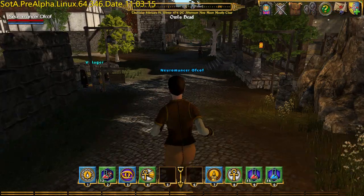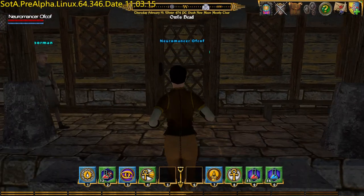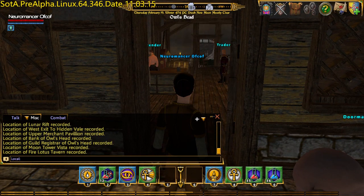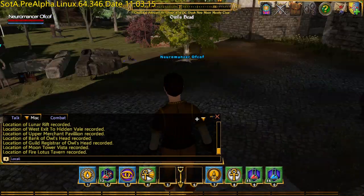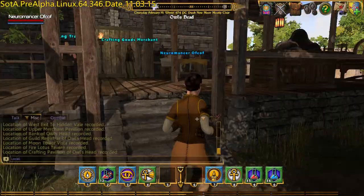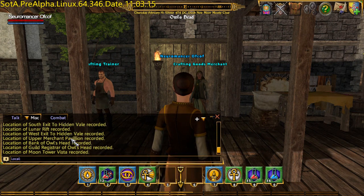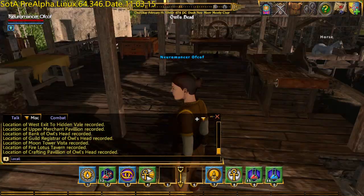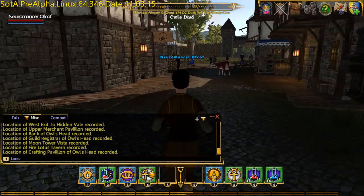Now head back down the hill into the market part of town. Here where there's a doorman is the Fire Lotus Tavern. There are some quests and stuff in there you can do — earn a bit of gold, always worth doing. But for now we're carrying on. And there's a crafting pavilion. This market street is also a point of interest — Lower Merchant Row.